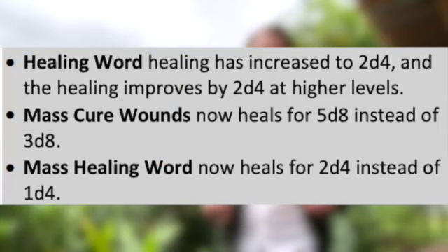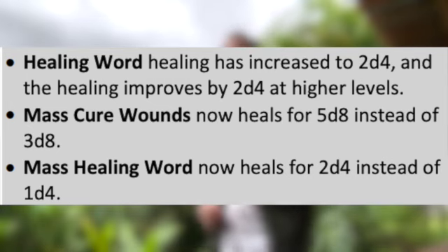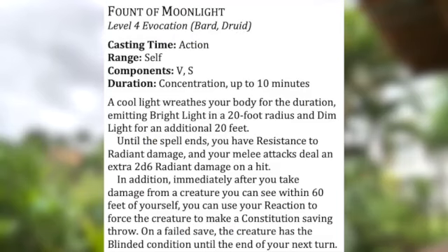They also really took aim at healing spells and wanted to make them better. A lot of the weaker healing spells — basically everything but Healing Word — they went ahead and doubled the healing. So Cure Wounds went from 1d8 to 2d8, and upcasting is also 2d8 per spell level, which is pretty significant. It's true for Mass Healing Word and a lot of the other ones as well. They really want to give healing a boost in this version of the game.